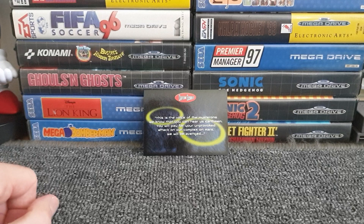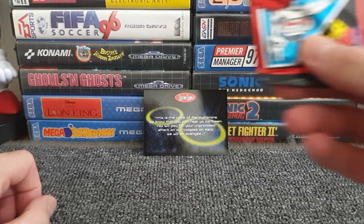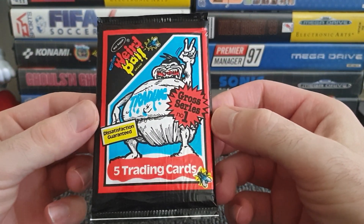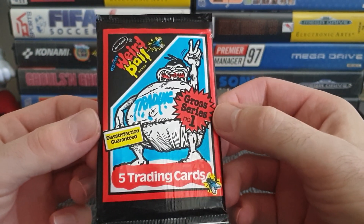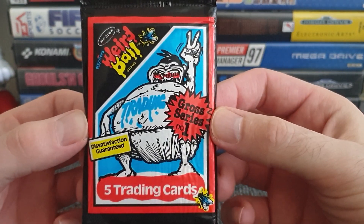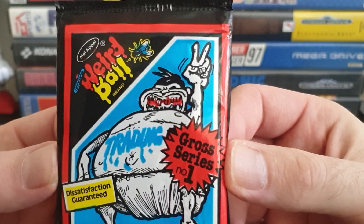Right, let's have a shuffle. And we have — Weird Ball, Gross Series Number One. Five trading cards, dissatisfaction guaranteed. So I can't moan if they're crap — it says so on the tin. We've got a fly up there and a guy that probably needs Captain Scarlet's dentist by the look of it — those gums are bleeding like a good'un.